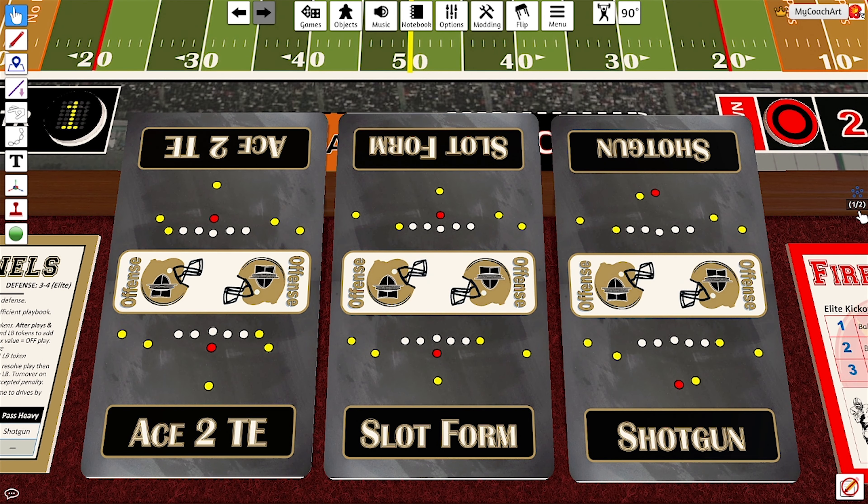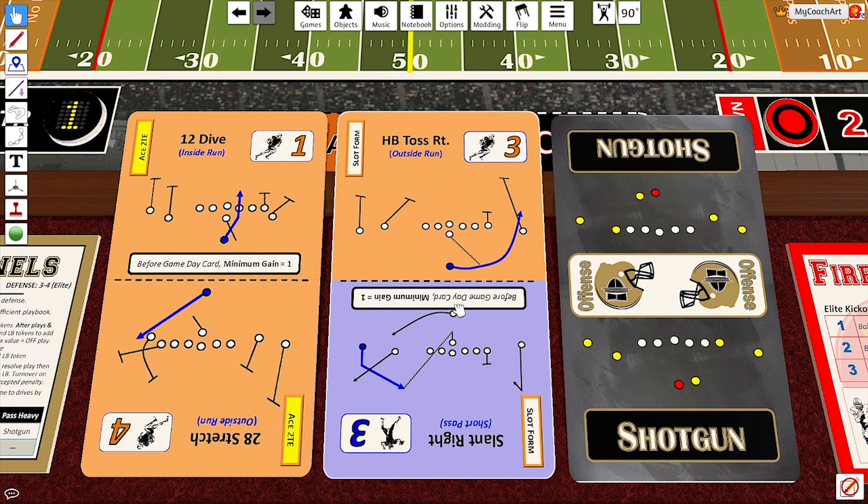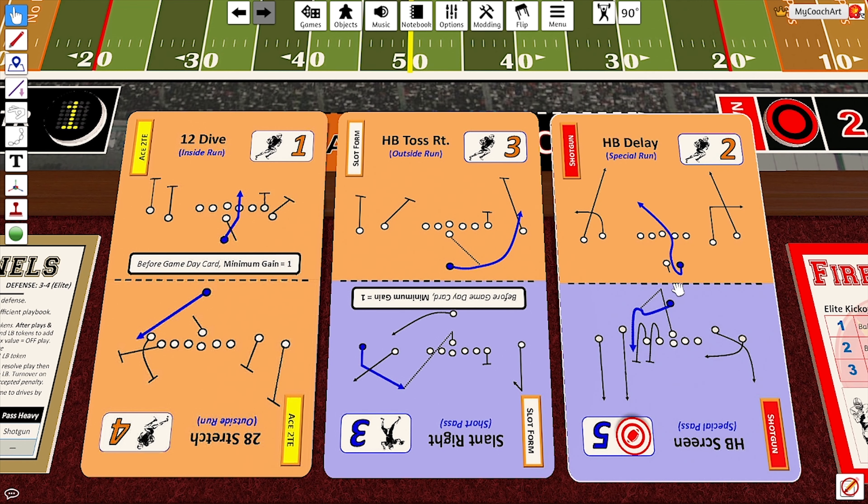The Sentinels' offense features three formations. They have an ace twin tight end, which is their run heavy. They have a slot form, which is their balanced formation, and shotgun is their pass heavy.